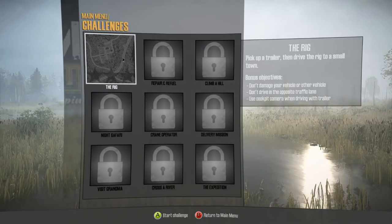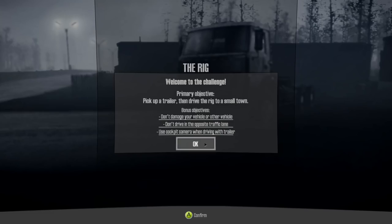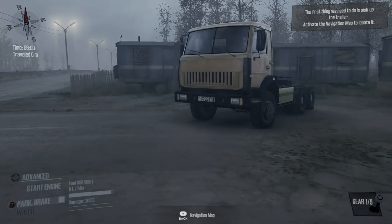The tutorial didn't cover everything, so let's move on to the challenge mode. We only have one challenge right now. The objective: attach the logs, pick up a trailer, then drive a rig to a small town. Bonus objectives include not damaging your vehicle or other vehicles, not driving on the opposite traffic lane, and using cockpit camera when driving the trailer. Let's try it!